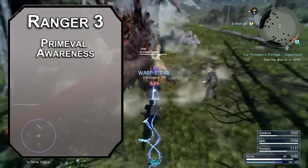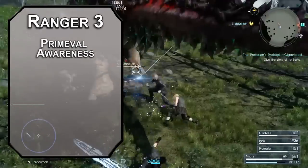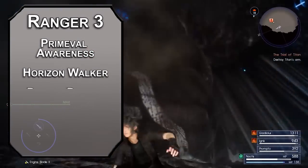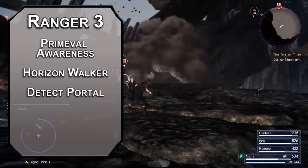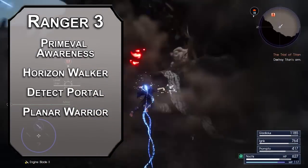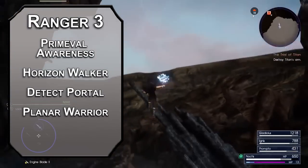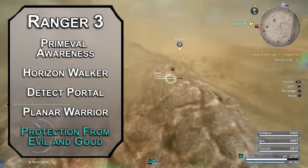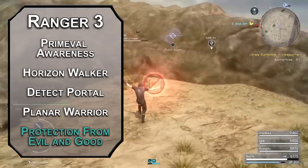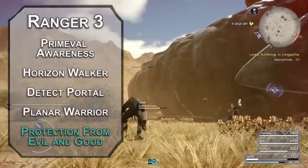Third level rangers gain primeval awareness, letting them determine if there are any of their favorite enemy within 5 miles, and communicate simple ideas with animals. You can also choose a ranger conclave — the horizon walker is perfect because it lets you warp everywhere, eventually. You'll start off with detect portal, which helps you find portals within 1 mile per long rest. There's also planar warrior, which lets you pick a target with your bonus action and deal an extra 1d8 force damage with your attack, and turns the rest of your damage into force damage — great if something resists slashing, piercing, or bludgeoning. For your spell, you get protection from evil and good, which gives a creature you touch protection from aberrations, celestials, elementals, fey, fiends, and undead. Those creatures have disadvantage on attack rolls against that creature, who also has advantage on saves against being frightened, charmed, or possessed.